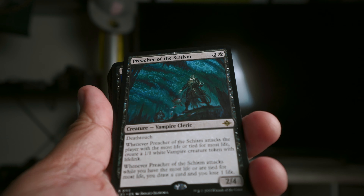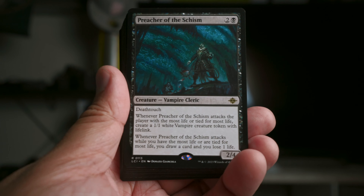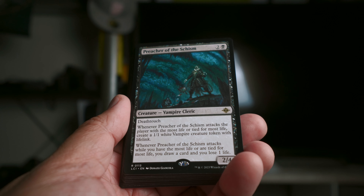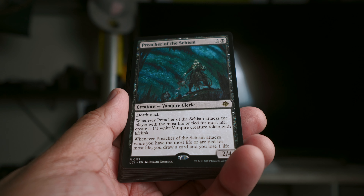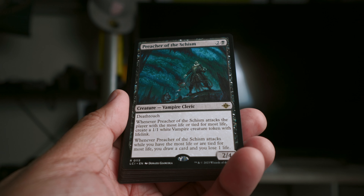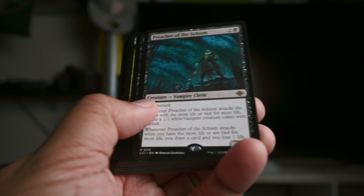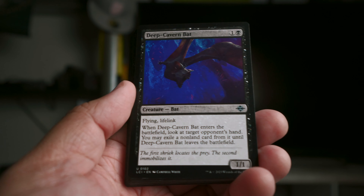Preacher of the Schism — two and a black. This was pretty cool; I actually pulled this in my pre-release yesterday but didn't play black. Two-four deathtouch for three is a really great rate, hard to get past, especially if you play this on curve. Often you can get that white vampire creature token, and if you have more life you draw a card and lose a life. Pretty sweet.